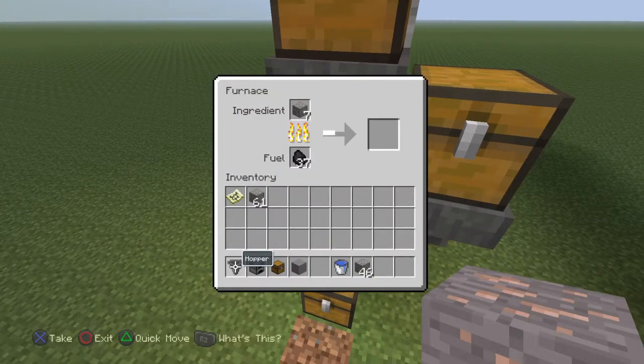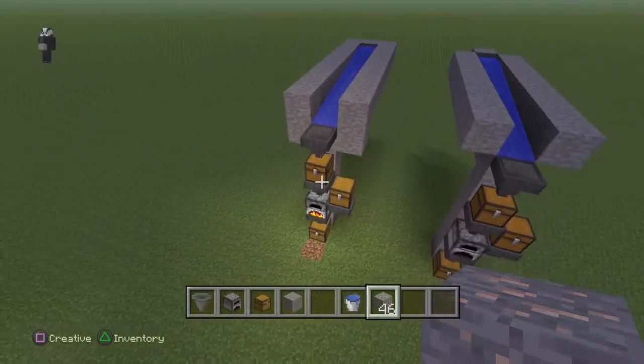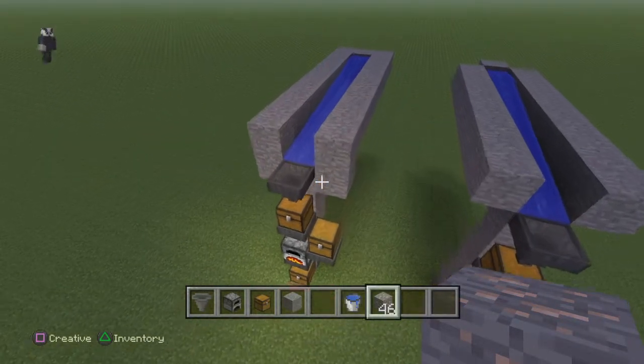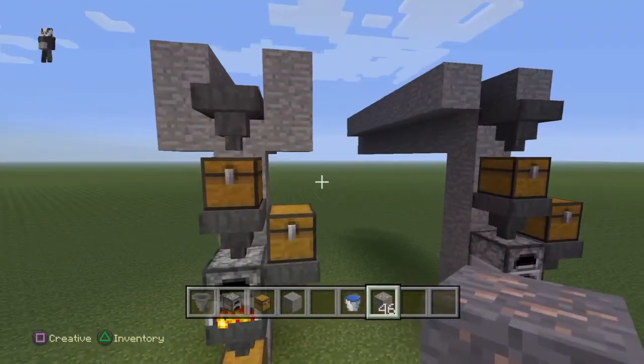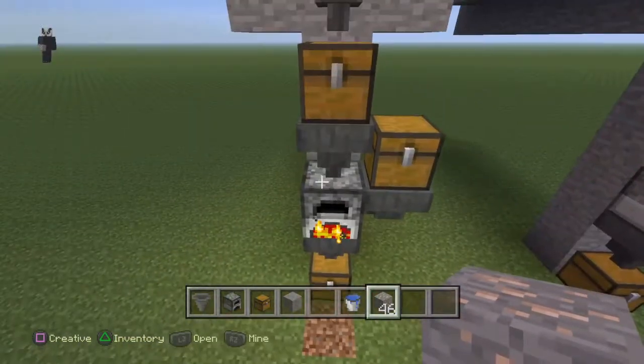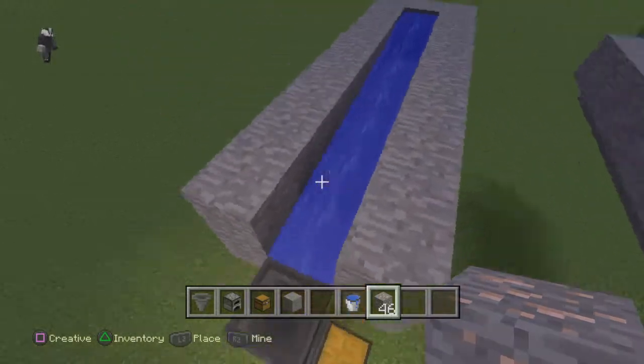Through the hopper into the furnace — comes out, there it is! A really cool design. It doesn't take up too much room; you could have this outside your house. The only problem is I don't know what happens to items that won't go in the furnace — do they clog up the hopper? Let's try it.